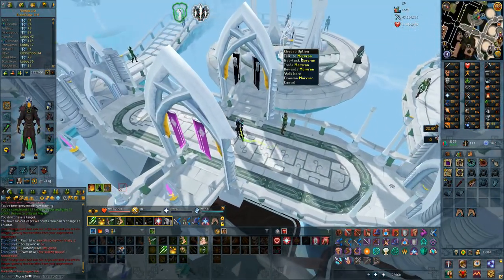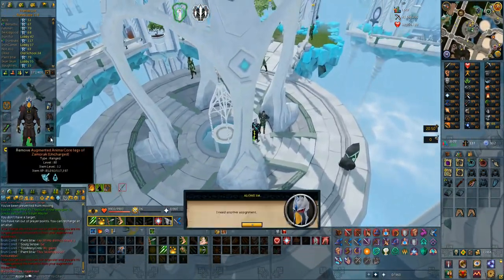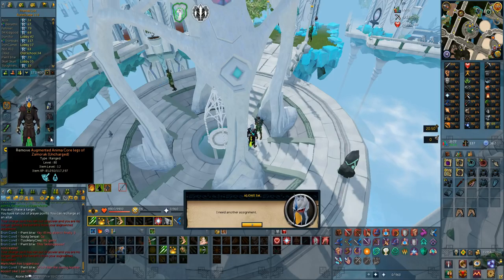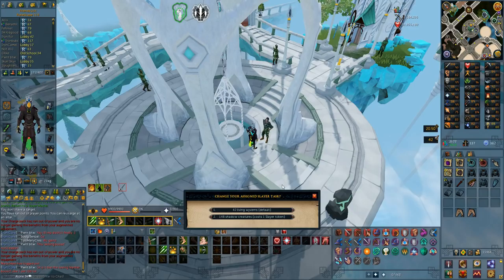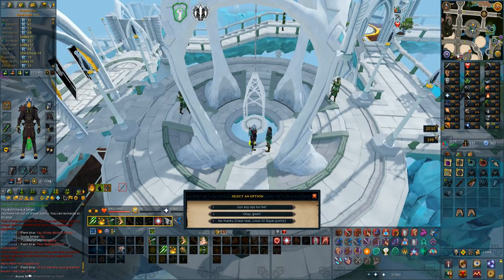I just completed a rune dragon task and my invention charge just ran out - you can see it's uncharged now. I have a feeling I'm going to regret doing slayer without charged gear. So what I'm going to do is divination - I think elder energy is pretty good - and just get a lot of charge. I got overall eight hard clue scrolls, and the new task is shadow creatures, which is pretty good for elite clue scrolls.